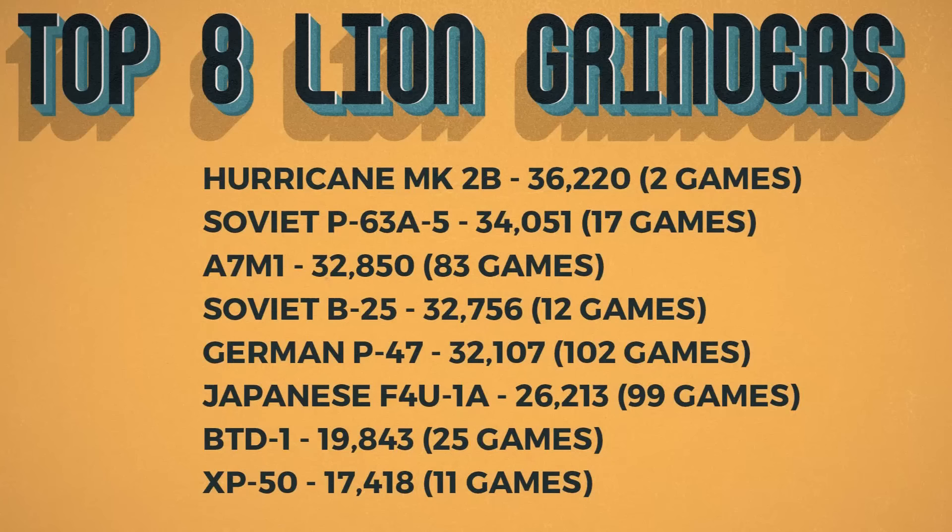That's my top eight list of the best lion-grinding premiums for tiers 1 through 3, based on what Georgie provided. Even though the Hurricane took the top spot, I would personally go with either the P-63, the A7M1, or the German P-47 as my top three — based on my feelings and personal recollections rather than just the stats. The best premium plane is the one you're going to use the most and be most effective with.